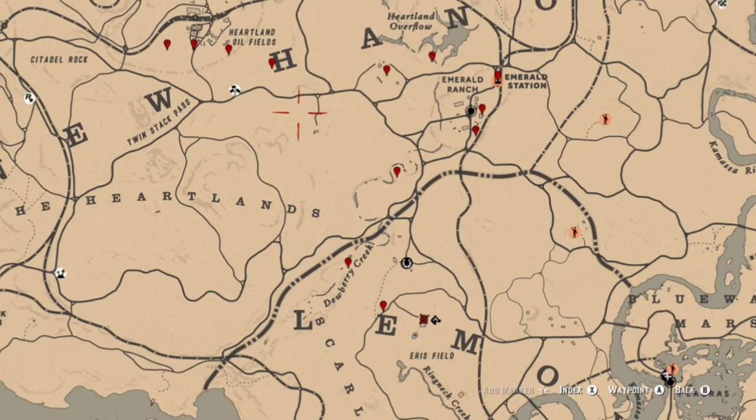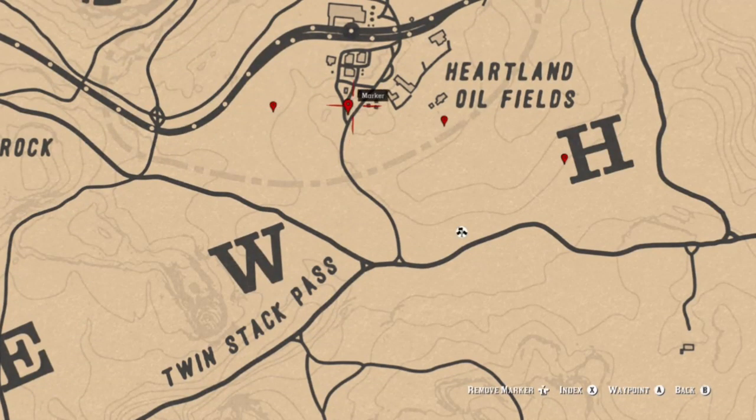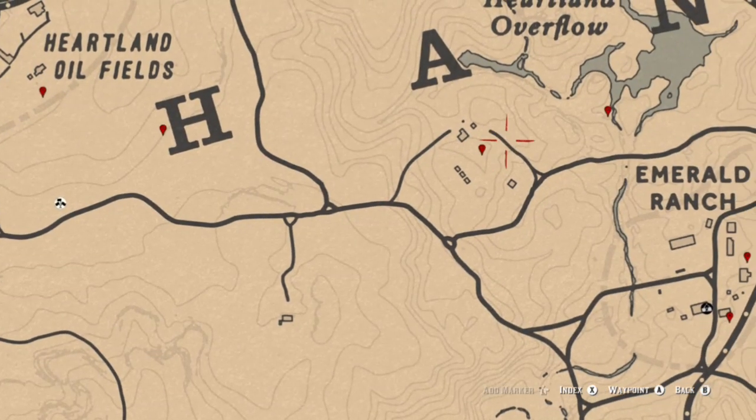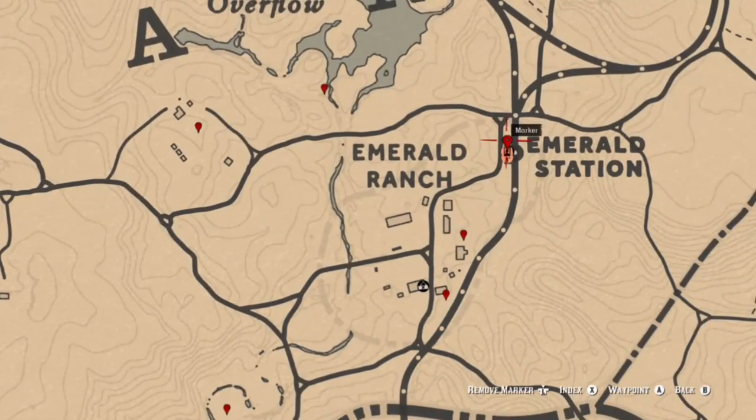Next we make our way into the Heartlands. You will find a piece of jewelry here, then a tarot card, then move on to a coin. Near the lake you should be able to find yourself an arrowhead. At this little ox farm over here in the cornrows you should be able to find an obsidian arrowhead, and then a piece of jewelry at the overflow.